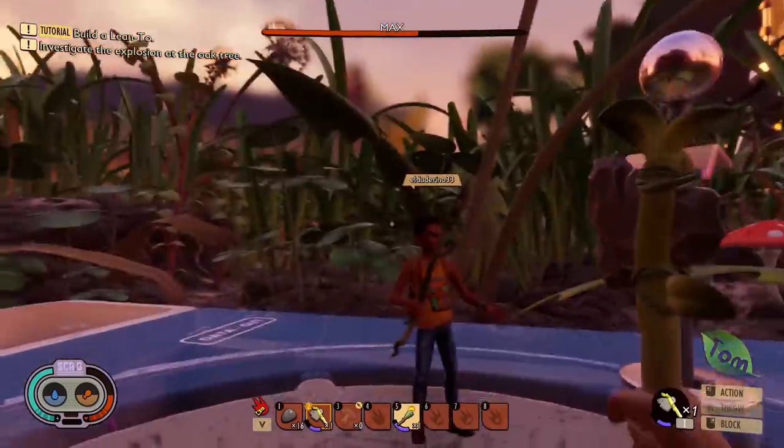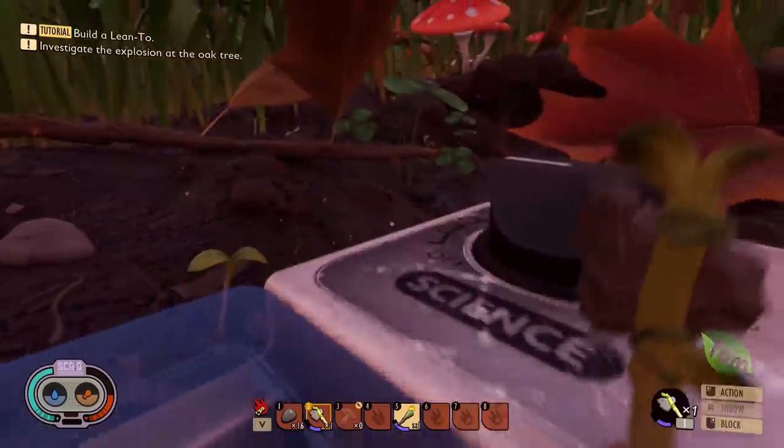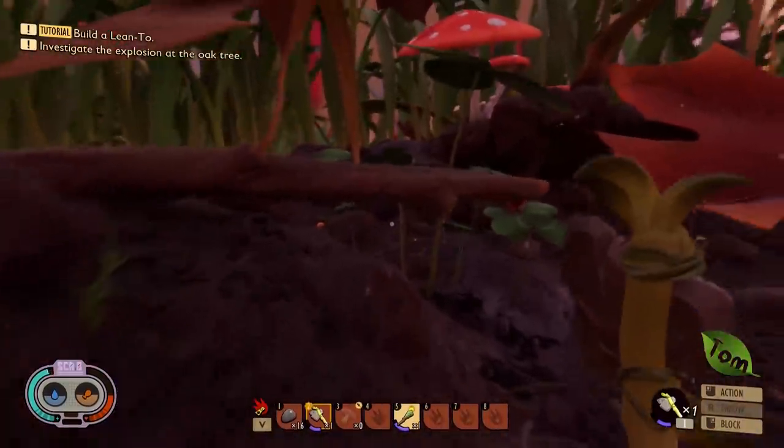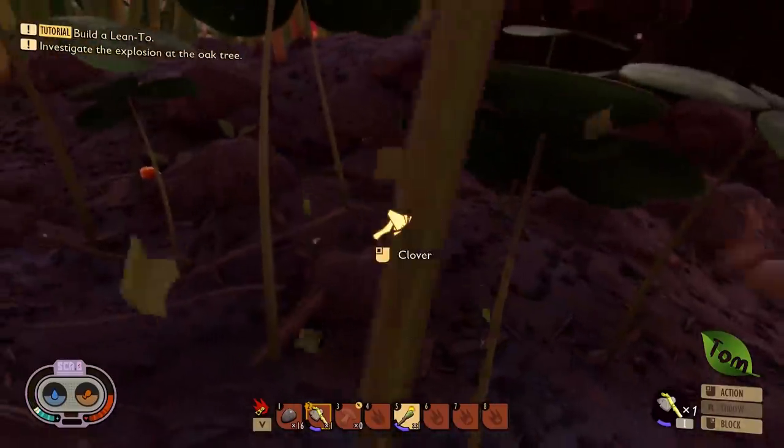The tree kind of exploded. There's a tutorial telling us to build a lean-to — okay, I think they're telling us to actually play the game properly. And then we have to investigate the thing. It's getting dark.